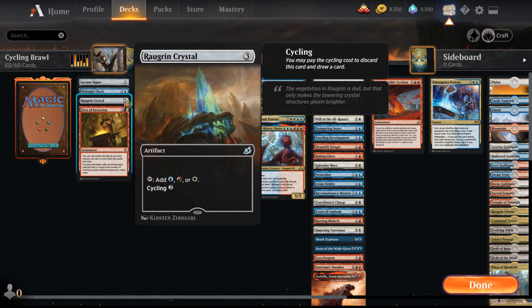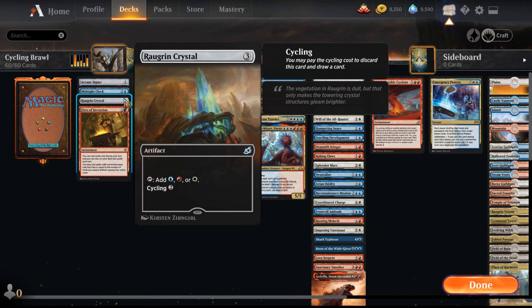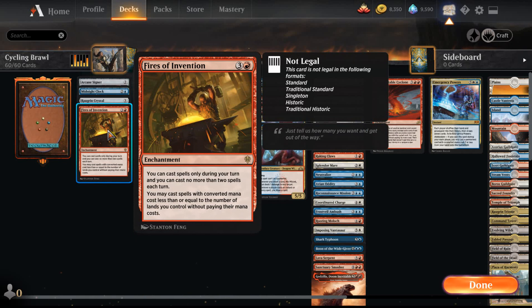Raugrin Crystal — this is the blue, red, and white crystal from Ikoria. There are other three-mana fixtures I could play, but I wanted to be more on theme with cycling, so that's why I chose the Raugrin Crystal. The last mana ramp we have is Fires of Invention. This card is banned in a lot of formats, so it means it's a good card. If it's legal in Brawl, it's worth playing. Also, since we want to be doing a lot of cycling, if we don't spend mana on our spells, that frees up our mana to actually cycle spells we have in our hand.